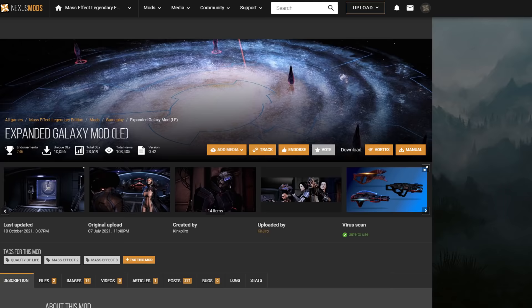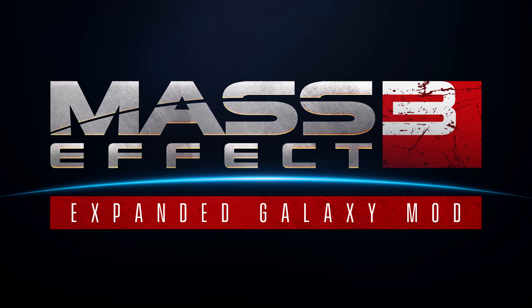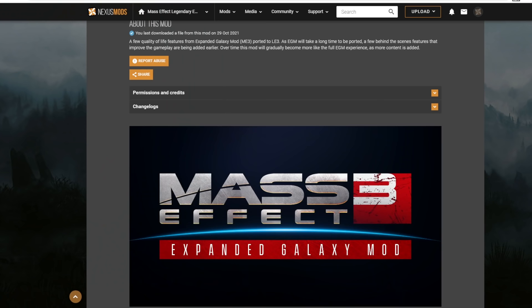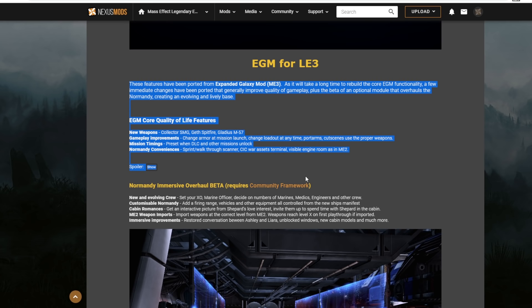Alright, let's move to Mass Effect 3. Unlimited Sprint and Better Camera work for ME3 as well. Number 8: Expanded Galaxy Mod. This mod does a lot of stuff when it comes to quality of life. It also adds several new things to Mass Effect 3 that are entirely fan-made, like new stories and NPCs. Unfortunately, I'm missing the footage because I haven't been able to install it correctly yet. The team behind the mod has their work cut out for them, as it will take some time to restore this mod for the Legendary Edition. So right now, only a few basic functions from the original mod are available. I'll probably cover this mod more in-depth in an entire video of its own in the future, because there will be more stuff added to this mod, at least according to the creators.